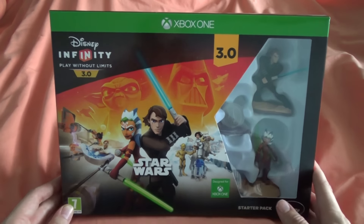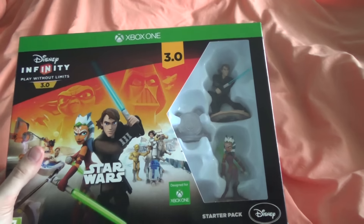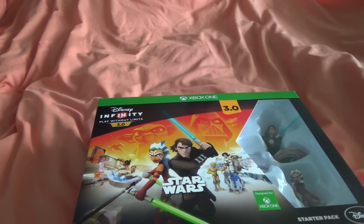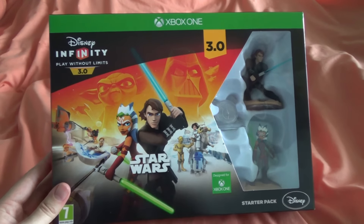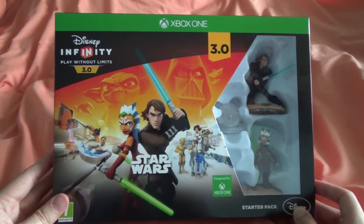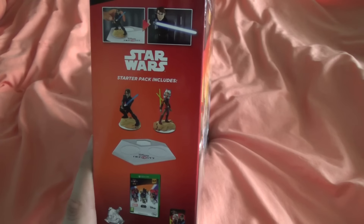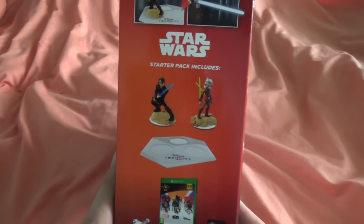So I'll start off with the Disney Infinity 3.0 starter pack for the Xbox One. On the front you can see what you get inside, which is the Twilight of the Republic playset. If you already have the 2.0 for Xbox One you can just buy the playset and game separately. On the bottom it says 'Designed for Xbox One, Infinity 3.0, Play Without Limits.' I do apologize for the framing — I don't have the greatest tripod so I can't set it up any better than this.